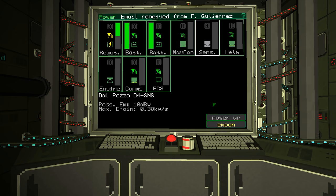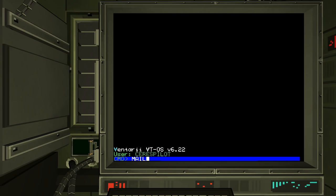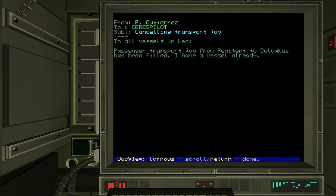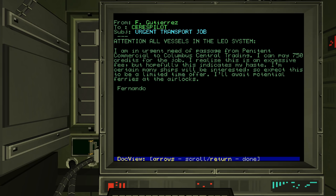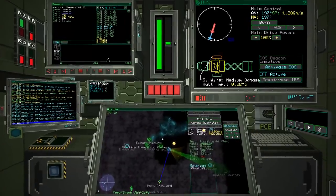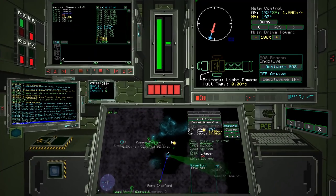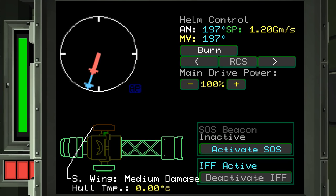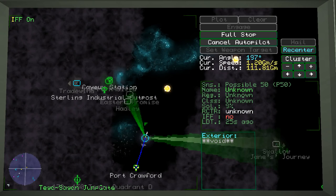Gutierrez has sent me a message — canceling a transport job. There's also an urgent transport request from Penton Commercial to Columbus Central. Then things got very hot because I flew right by the sun. We're getting a little bit of damage — my solar wing got a bit damaged and I've got some light damage on the main hull. Noted: don't fly too close to the sun.